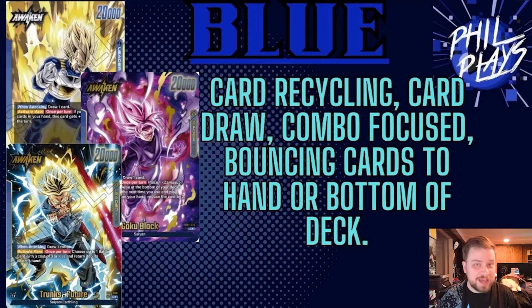Blue also focuses on bouncing cards back to hand or the bottom of the deck with cards like Sinister Sickle and Final Flash. Bouncing to the bottom of the deck is stronger than bouncing to hand, but both disrupt your opponent's tempo. Blue is really fun to play, but unfortunately it is considered the worst color by many right now. Hopefully with set two, blue will see a major buff.